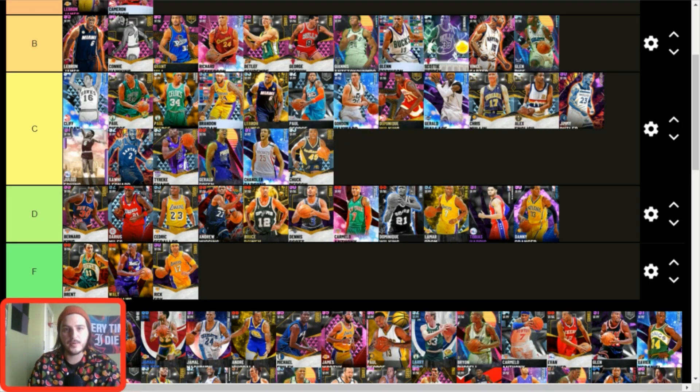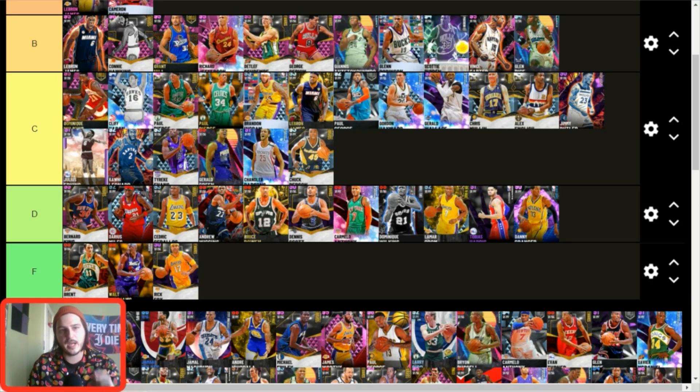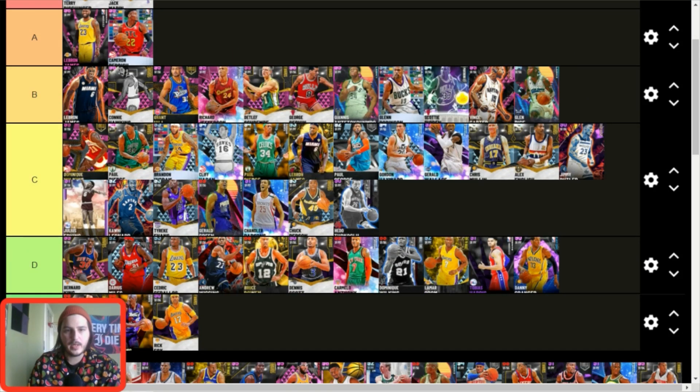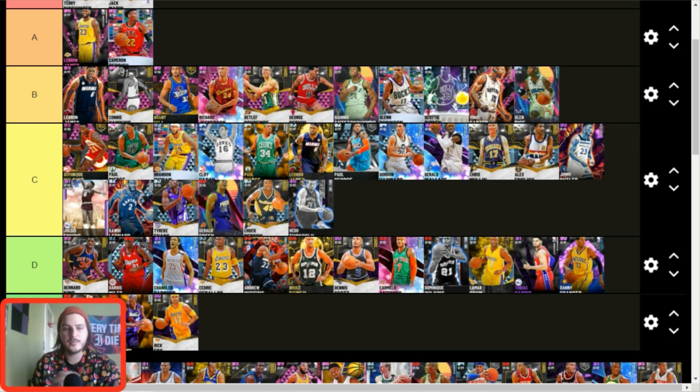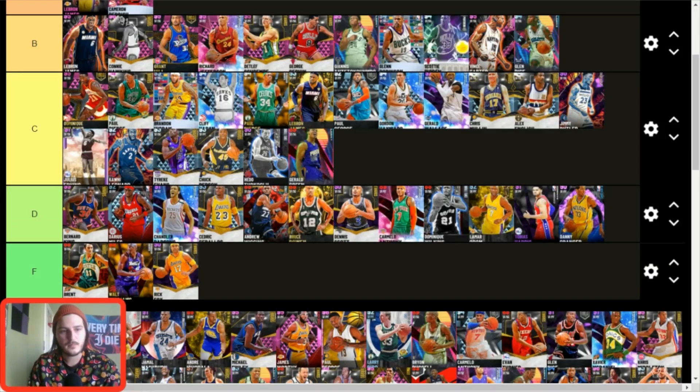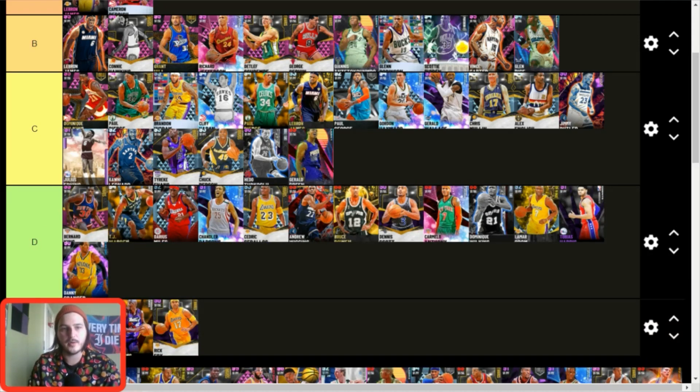Dominique goes toward the top of C tier — him and Paul Pierce are up there. Hedo Turkoglu — I like him, he's actually really good. I'd drop Chandler Parsons down and put Hedo here. He's like a better version of what Parsons does, has great size, and can run point forward really well. He doesn't play great defense, but similar to Chris Mullin in that regard. He's such a good facilitator that he's C tier.